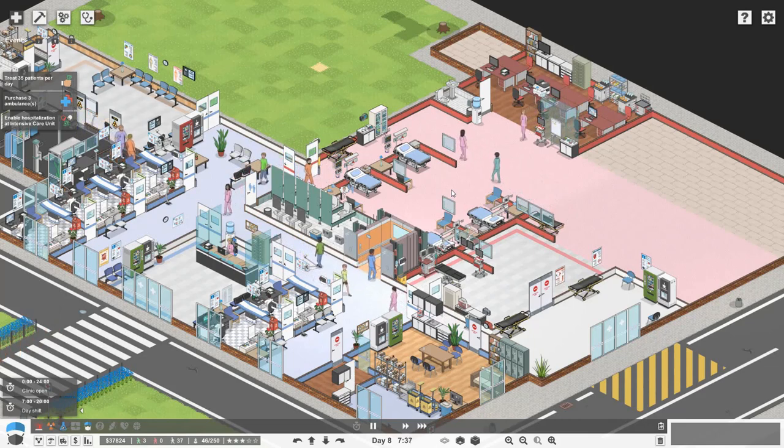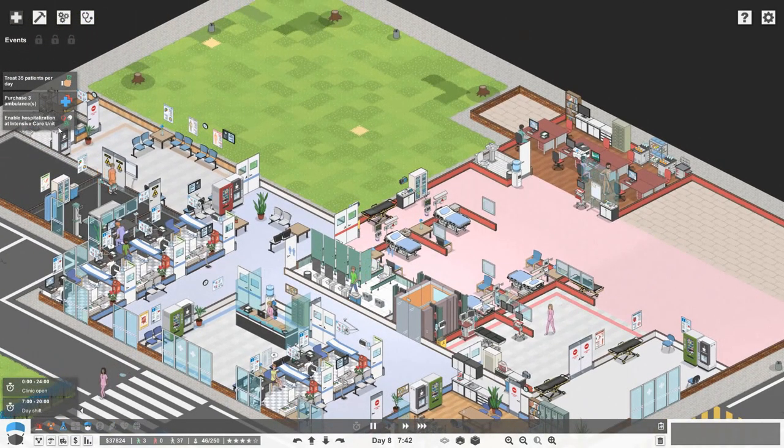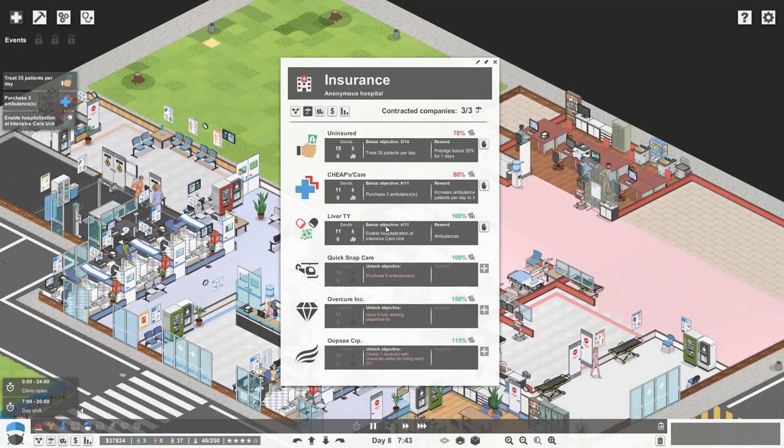Hello everybody, Brad here, welcome back to Project Hospital. As mentioned in our last episode, what we want to focus on in this one is to start building our intensive care unit. We want to enable hospitalization for intensive care, which is going to unlock ambulances and then let us delve a little bit more into the trauma side of the emergency department.